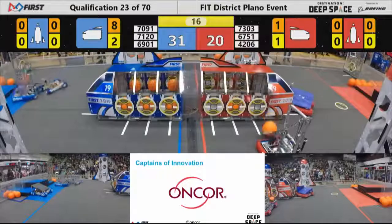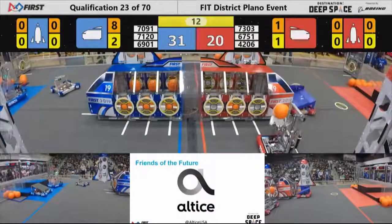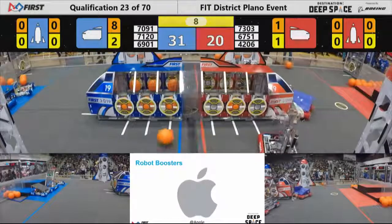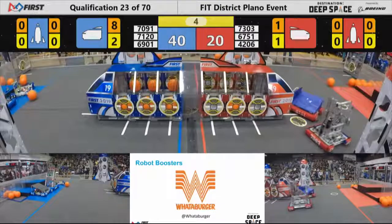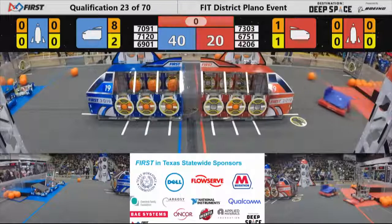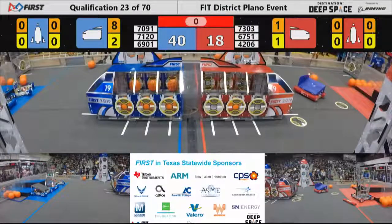Blue alliance heads back to their hab zone to try and get on their level one platform. Each robot on that first platform is worth three points if they're there at the end of the match. Five seconds left — it's 40 to 20 right now. Pretty sure that score includes the three-point climbs as the buzzer rings on match number 23.